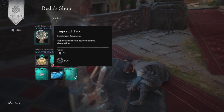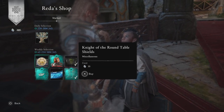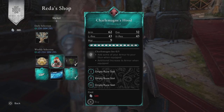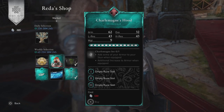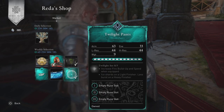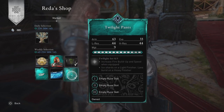We have Retta's Halfway Decent Imperial Tree for 35 opal, then the Knight of the Round Table Shields for 35 opal. After that we have Charlemagne's Hood for 120 opal — that should complete your set if you've bought everything since the beginning. Next is the Drugger Sale for 35 opal.